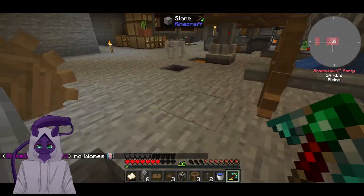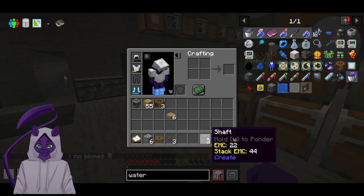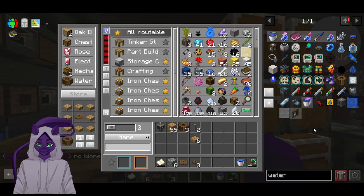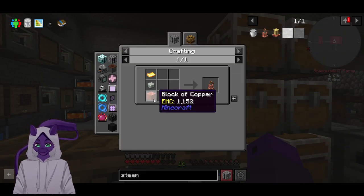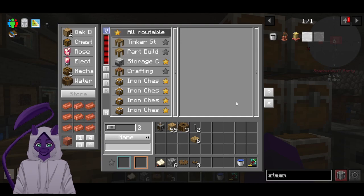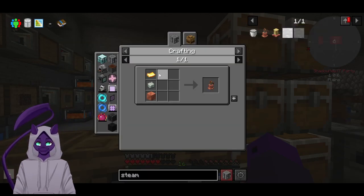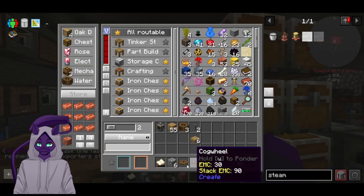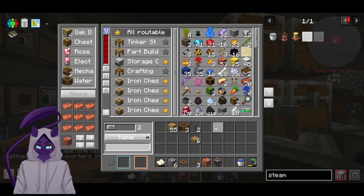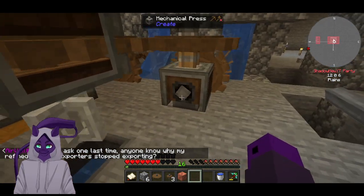So let's go make a steam engine. Steam engine — one block. Steam whistle, we need a golden sheet. Is that just a zinc ingot? It's andesite alloy which we have plenty of. So I just need a golden sheet, which means we need to put this press back down. Does anyone know about refined storage exporting stuff? Oh cool — didn't even take away the rotational force.